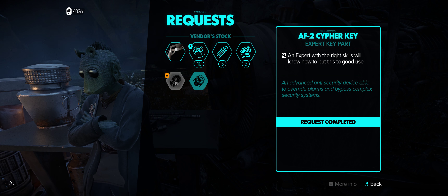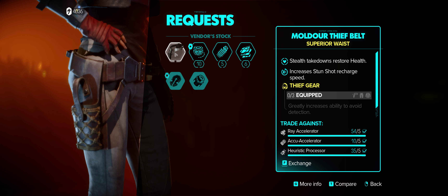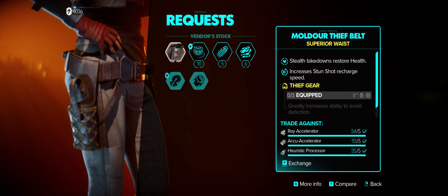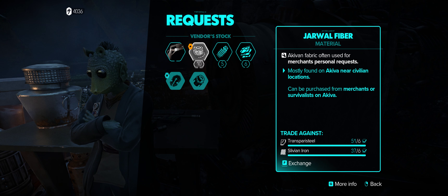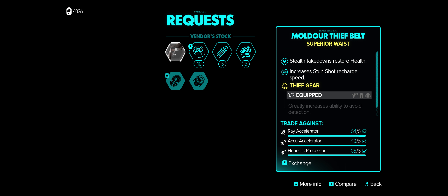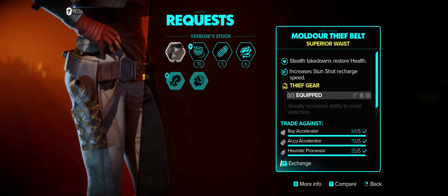Those are all pretty common. If you have the parts and you want to pick up this Thief Belt, this is a good time to do that as well if you're trying to pick up all the different gear sets. Jarwall Fiber is really useful — I need that for all sorts of other trades, so you might want to pick that up as well if you're running short on that. I'm going to go ahead and pick this up because I don't want to come back.